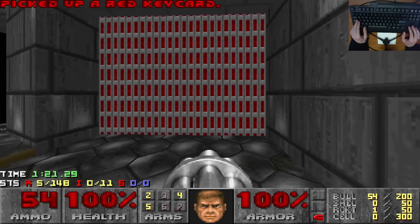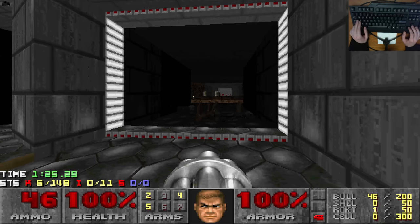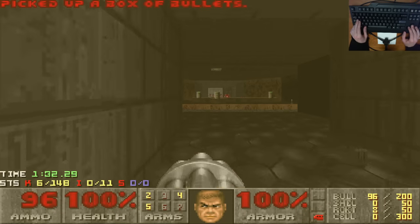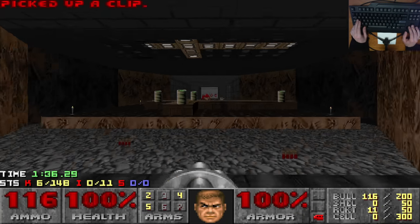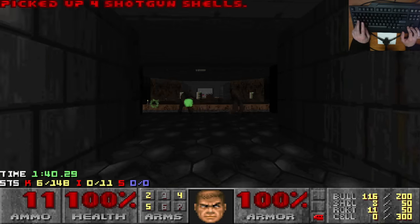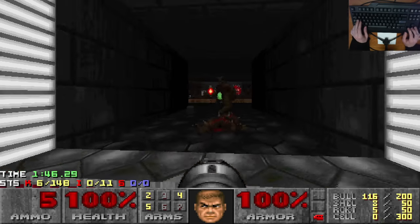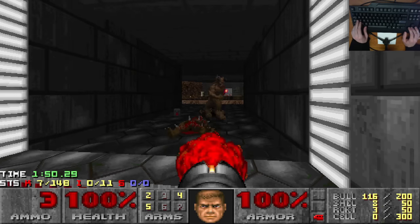There are no tagged secrets in this map, but back in Vanilla Doom where this would certainly have been played, you wouldn't have got a secret notification anyway, so it makes sense. If you had missed the rocket launcher, you do at least get another one now. A couple of Barons — the Bruiser Brothers — just to ruin our day. This room is kind of like a fight, so I can see why this map was suggested to me in the Slaughter series.